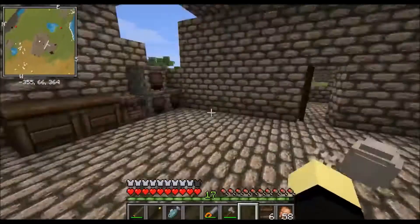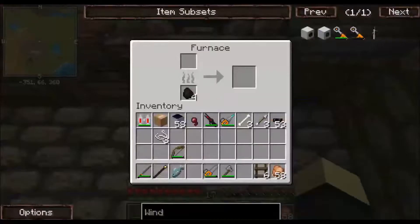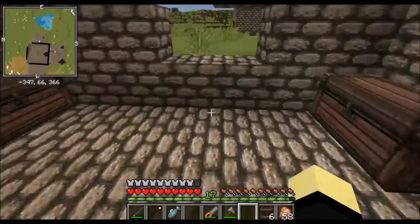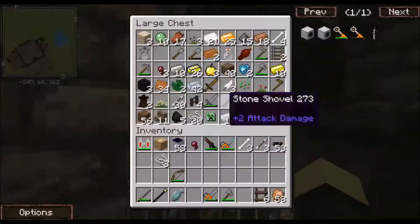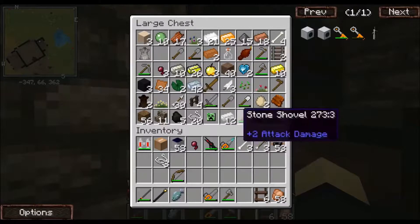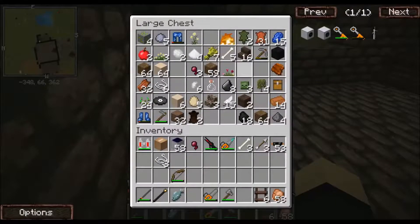I'm gonna see if we have any resources - okay, we got some, which is good. Luckily we've got some copper so we can make a wrench, which I realized we don't have - an actual wrench - so we can't pick up the solar panels without breaking them. Oh, we've got plenty of osmium - I forgot how much we had. We've got some yellerium; we've already got a lot of yellerium by the ship. It's good to have a lot considering the generator will eat through it.